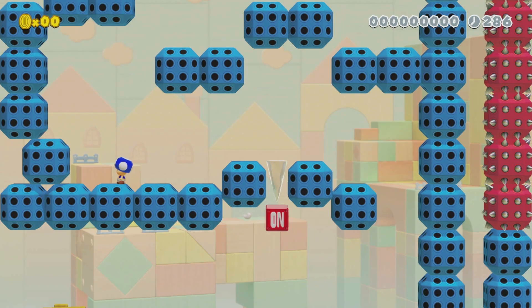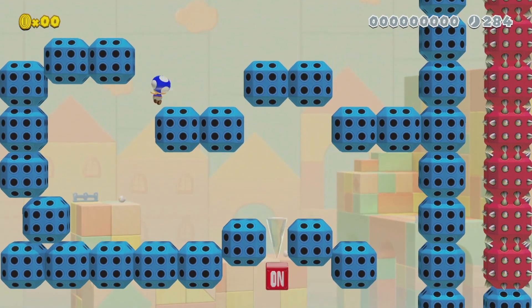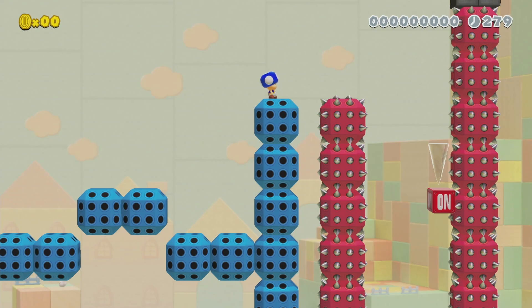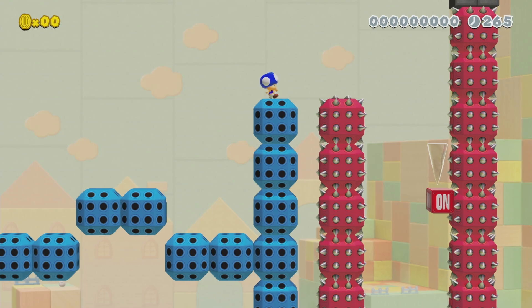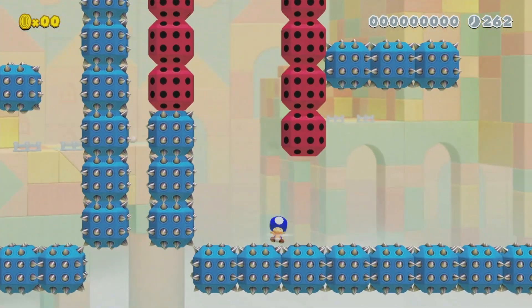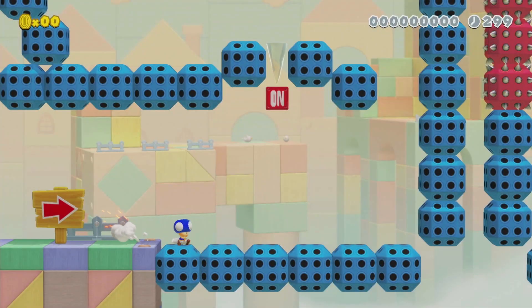Oh, that works. I still don't understand this icicle. Maybe the idea was that you don't want to be that close to the spike, so you'll go far enough to the right to activate that and then wall jump and activate that again. Yeah, that's the intended strategy.